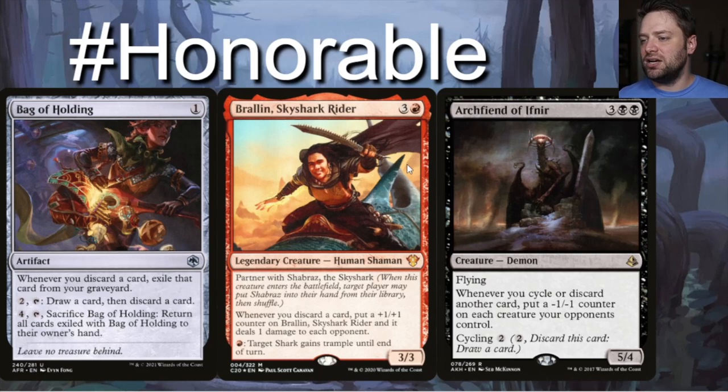Brawl-in Skaab Sky Shark Rider is a four-drop 3/3 Human Shaman for red and three generic. Whenever you discard a card, put a +1/+1 counter on it and it deals one damage to each opponent — triggering Strefan again. Archfiend of Ifnir is a two-black, three-generic Demon 5/4. Whenever you cycle or discard another card, put a -1/-1 counter on each creature your opponents control. These are honorable mentions for if you want to go heavy into the discard-draw route.